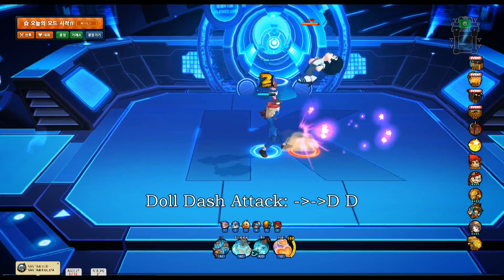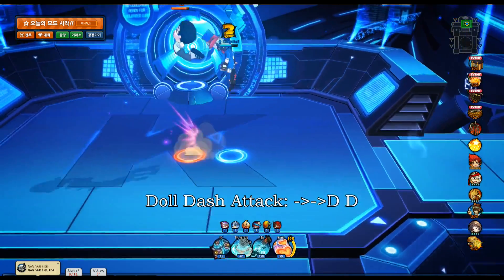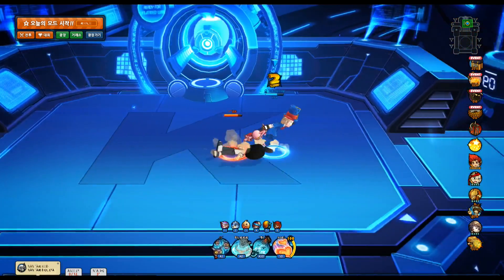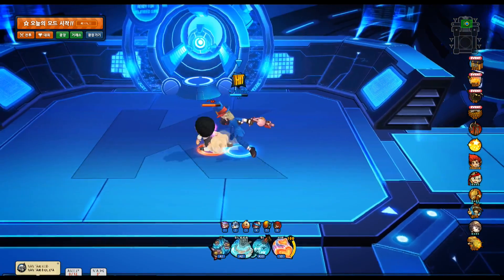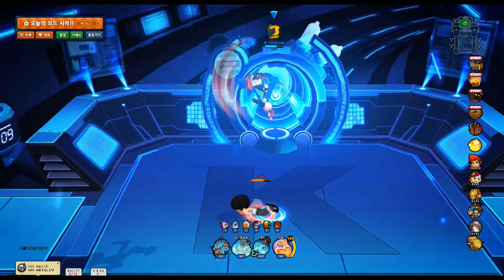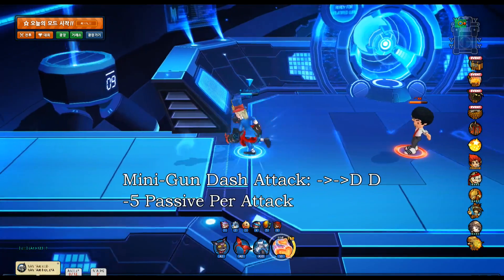Your two-hit dasher with the doll - the second hit is a knockup, pretty simple. It does have kind of a funny jump cancel to it. It's not like an instant jump cancel; you've got to kind of time it, but it is kind of a jump cancel. You can go into your jump attacks off this - kind of a funny hitbox on it.